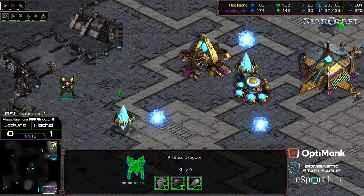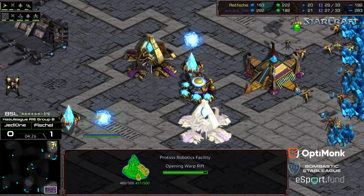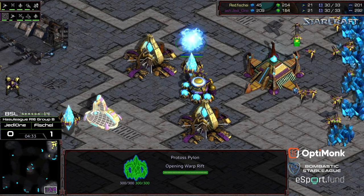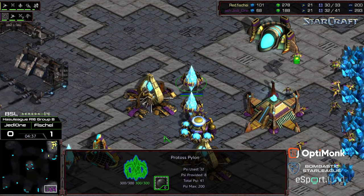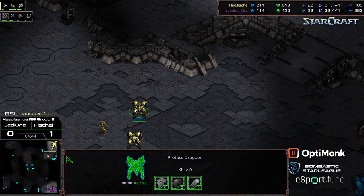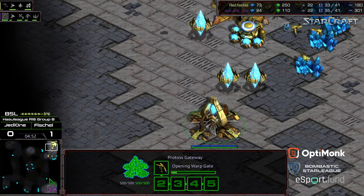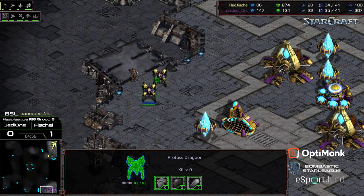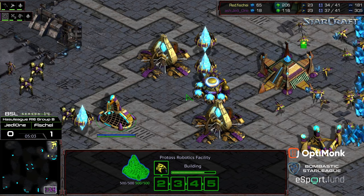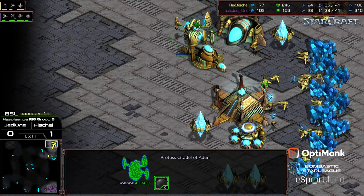Right now I think Jedi One, going for the safer build, is going to end up ahead overall in this match. Because first of all, he's going to have Dragoon range much earlier, which means his Dragoons are going to hit all the harder. Fisheye is going for DT, which should be scouted unless Jedi One makes the critical mistake of going Robotics Support Bay first. But I think he is going to open up Observer here. There's the Observatory. Fisheye can still maybe get an expansion with the Dark Templar, but his Dragoons — he still hasn't researched range, and he's going to be behind in gate count.